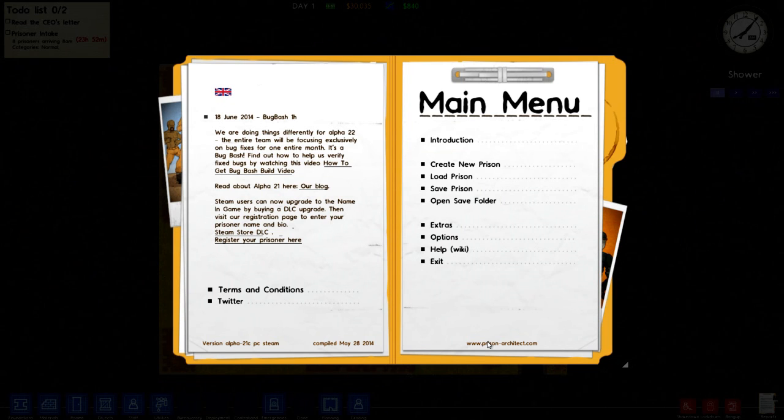Hello everybody and welcome back to the epic world of PC gaming. My name is MikeyB and we'll be checking out and doing a let's play of a little game called Prison Architect. It's an alpha, alpha 21c on PC Steam so I'm playing it on Steam. I've got about 20 hours in this and I pretty much love the game. It's awesome but I haven't played it in about 2 weeks prior to recording this, so I'm going to start a brand new prison. There's not really an end objective I don't think.